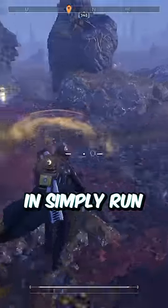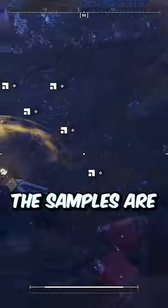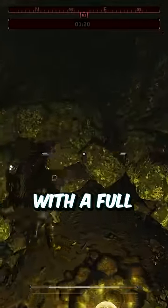When you drop in, simply run a lap around the map, stopping at every POI because that's where the samples are. On Helldive difficulty, there are upwards of 80 samples available that you can easily farm in 5–10 minutes with a full squad.